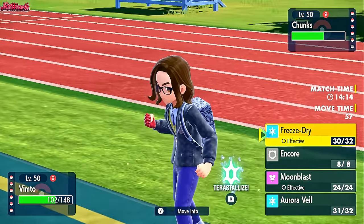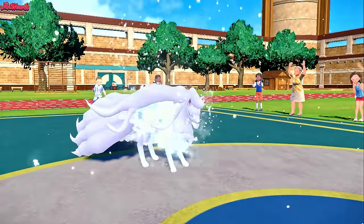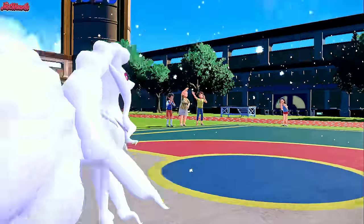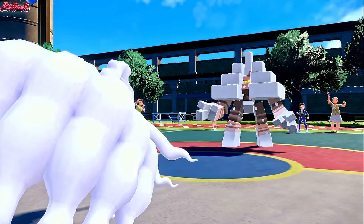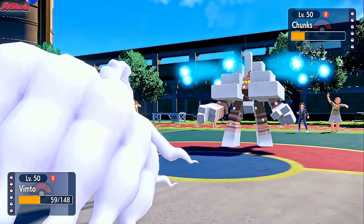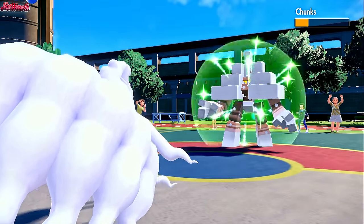Let's see what we can do here. I'm going to go for a Moonblast, just to get a bit more damage off. They go for a Salt Cure, which is fine — we're not taking too much damage from that. The Salt Cure will do a lot of damage over time, but we aren't taunted right now. We shook off the Taunt — that's great. We go for another Moonblast because it should KO from here. They have a Quick Claw, allowing them to go for a Recover, which is very unfortunate for us.